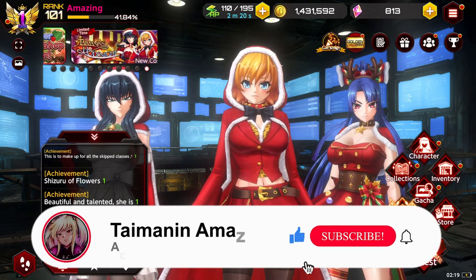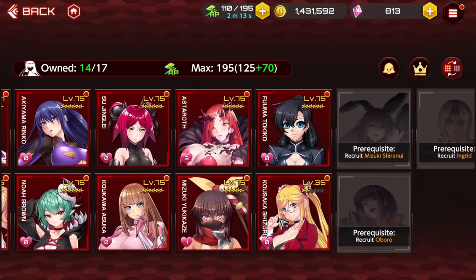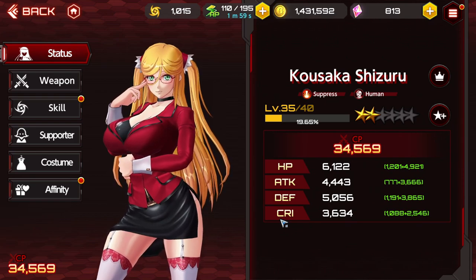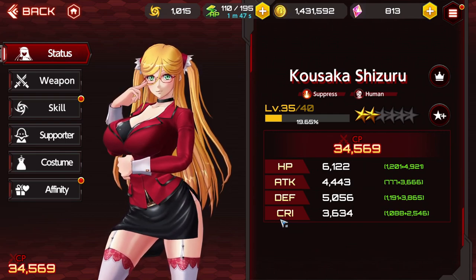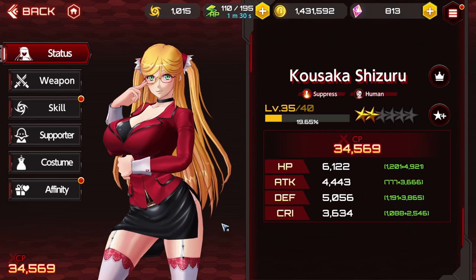What's going on guys, Timing and Amazing here, back with another video. Today I'll be doing my first impressions on Kosaka Shizuru. We're going to preview her skills and I'll show you what I've learned from playtesting. From using her kit, I think she's probably one of the better characters in the game — maybe A-tier or even low S-tier. She's really good. Let's go over her kit, explain what she can do, and then go over her builds.